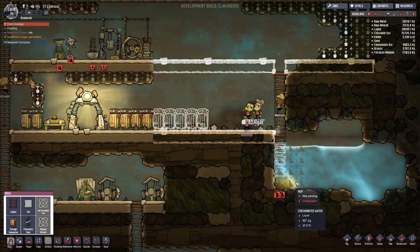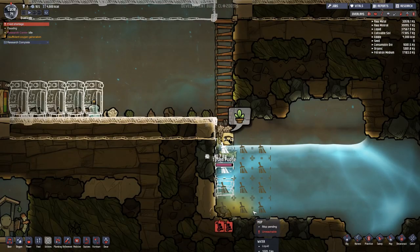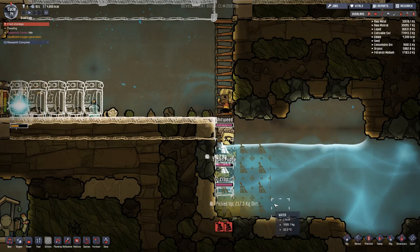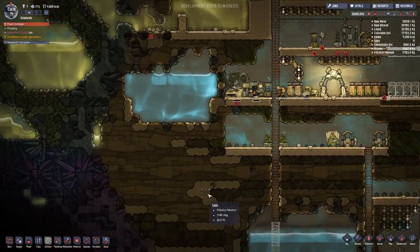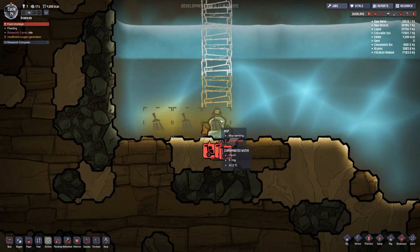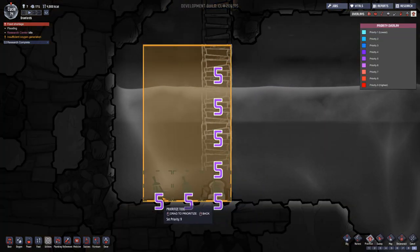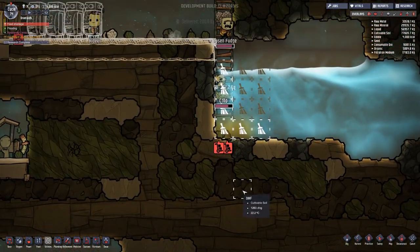We got a bunch more algae. Hopefully nothing else falls into my water and contaminates it even more. They're also cleaning the water over here, so hopefully this lowers the amount of contamination. Tyson Fudge doesn't seem to like to do this too much, but it seems to be working. I didn't realize you could mop literally inside the water. Who dropped a bottle of water down here? Let's prioritize this as a nine as well, because I want to clean my water as quickly as possible — hopefully this will slow the contamination issue we've been having.